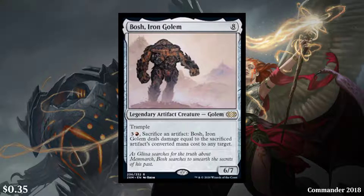Then we have Bosh, Iron Golem — an 8-cost legendary artifact creature Golem, 6/7 with trample. You can pay 3 and a red and sacrifice an artifact to deal damage equal to the sacrificed artifact's converted mana cost to any target. Not very good. $0.35 for a rare — again, too many 35-cent rares. I would consider a bad rare to be $1 to $2, let alone $0.35. Keep that in mind.